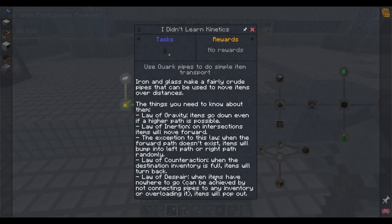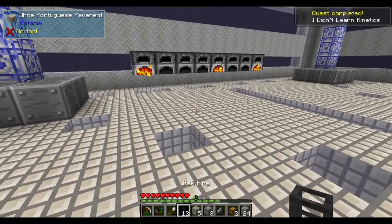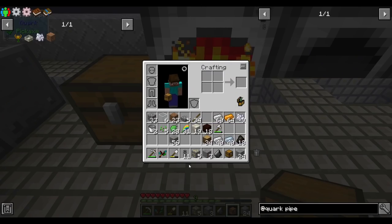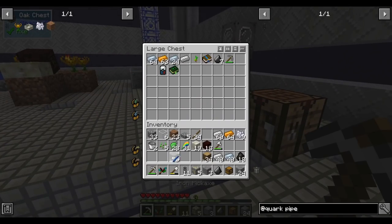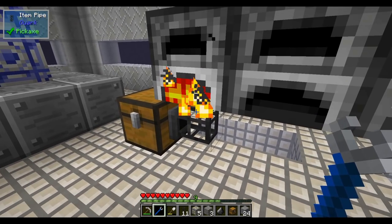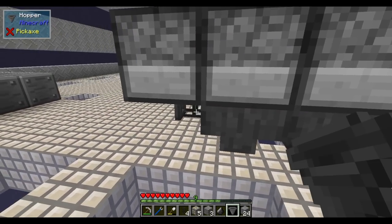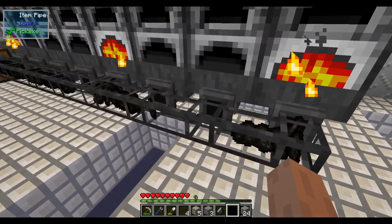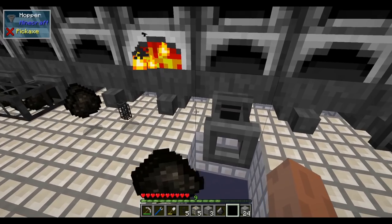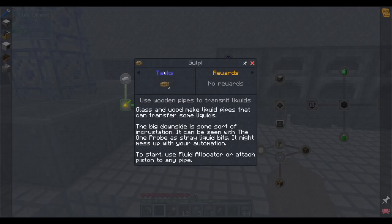Can the item pipes extract? Let's make some and try it. Here are item pipes — let's see if we can use them to extract from our furnaces into a chest. It looks like the pipes themselves cannot extract. However, if items are inserted by other mods' piping or even basic hoppers, the items will flow around randomly. These pipes are a little stupid then — instead we'll just use a hopper chain directly into the chest.